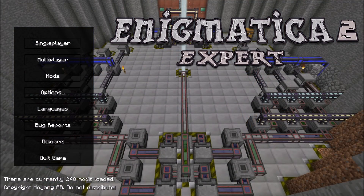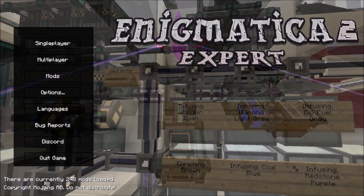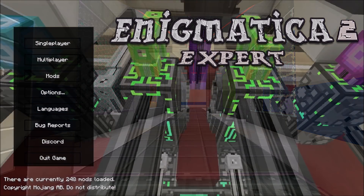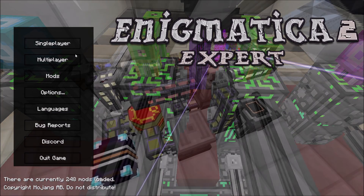I'll include a link in the description for the text tutorial on how to do it, but I'm going to show you a hands-on tutorial. It's super simple. You can do this through any launcher. I'm in Enigmatica 2 Expert right now because that's what we've been playing on the patron server, but you can do this on any Minecraft version that is 1.10.2 or higher, up to the 1.13 client.